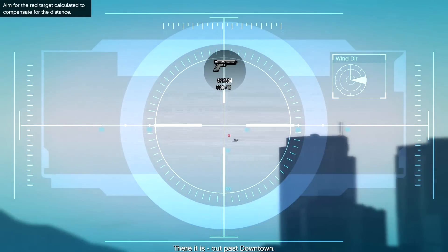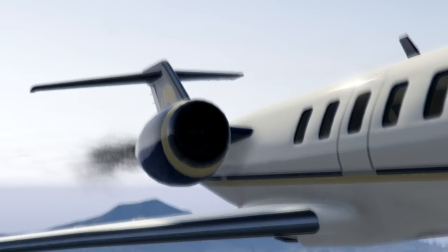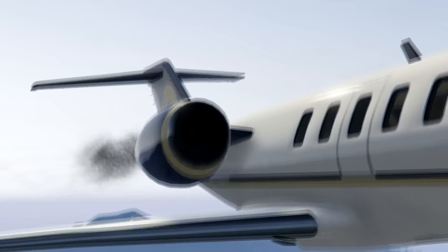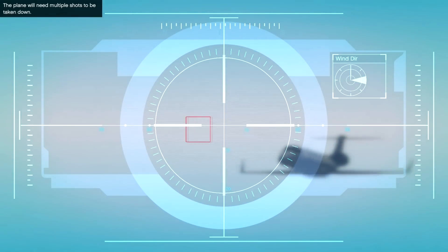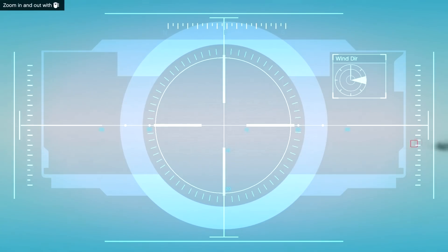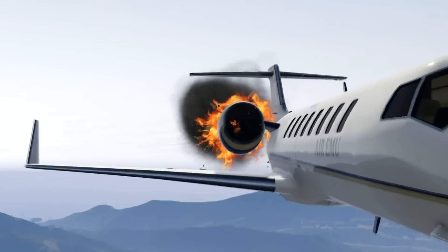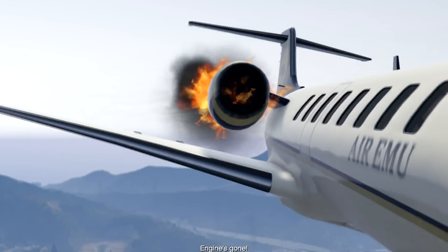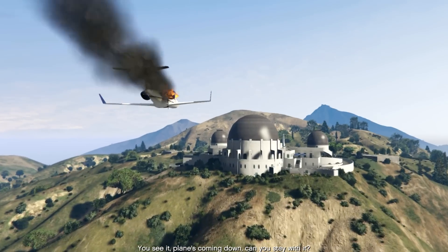There it is. Outpass downtown. Gotta shoot in front of the copy save for the speed of the jet. Engine gone! Hey, you see it? The plane's coming down. Can you stay with it?